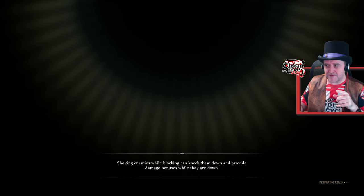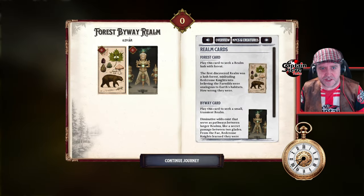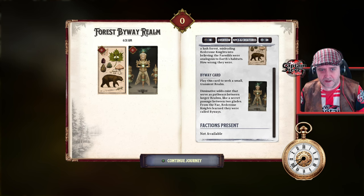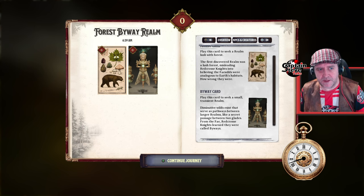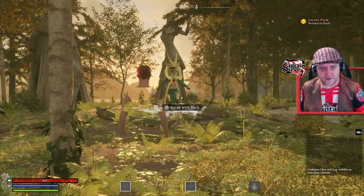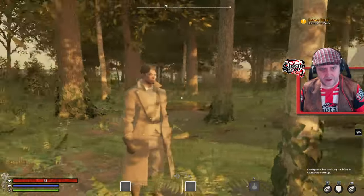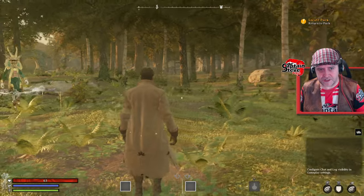The forest card and byway card — play to seek a small transient realm. The Immunative Wilds exist as pathways between larger realms, like secret passageways to two glades — from the Fae, Red Cross Knights learned they were called byways. We've got a gentle forest, which means we're going to encounter very earth-like creatures — I'm seeing bears, bumblebees, and butterflies. There I am, rendered in properly. Lovely. The graphic fidelity on my machine might not give a true representation of just how glorious this game is.